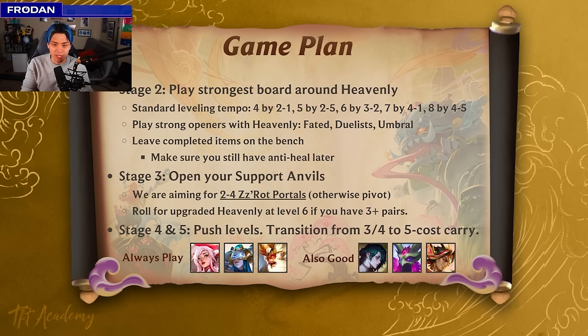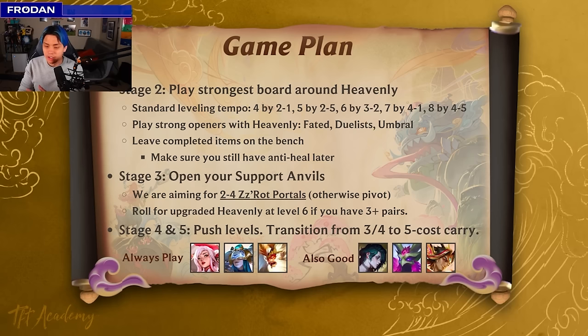Leave completed items on the bench — I know it's painful. You might have a Rageblade or another really good item you love to play early, but just leave it on the bench for three rounds. One important thing though: you still want anti-heal options later. If you turn everything into a support item, you can have anti-armor and anti-magic resistance through Obsidian Cleaver, but you won't have things like Morello, Red Buff, or Sunfire. Make sure you have at least one of those three.